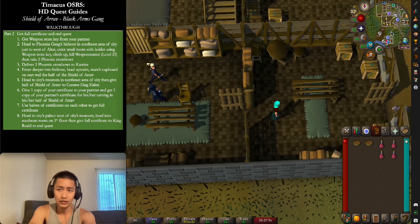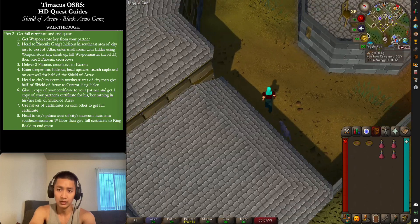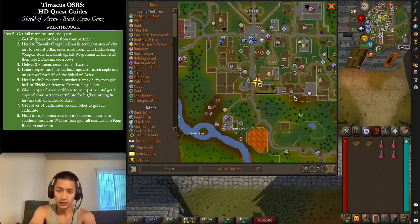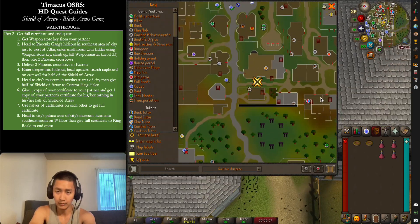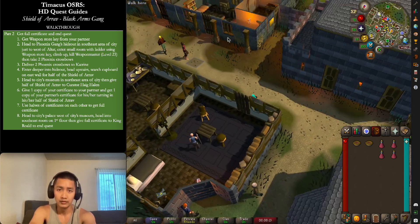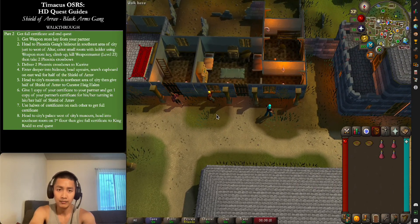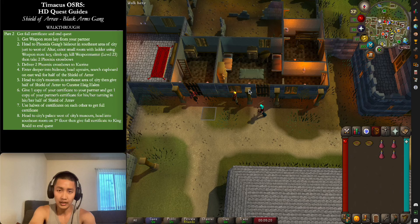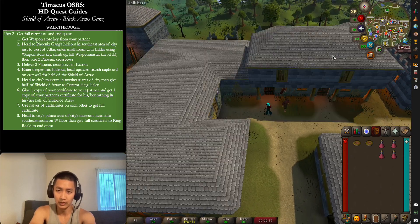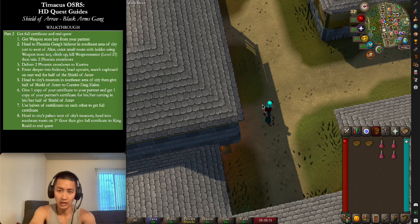For the next part of the quest, you need the weapon store room key. The weapon store is east, right next to the temple. The Phoenix gang's rival base is inside a basement area here, and the actual weapon storage is on the second level. However, you need a key to get inside, and this is where your partner comes into play.